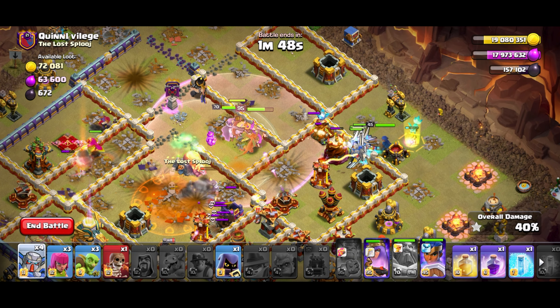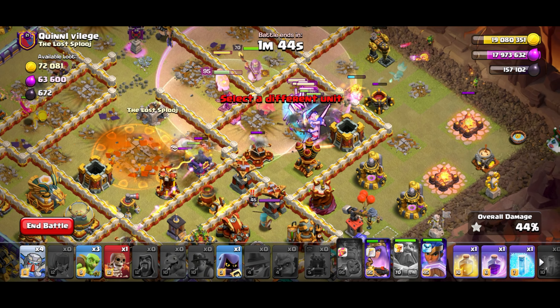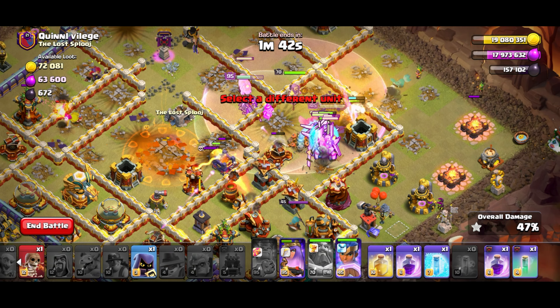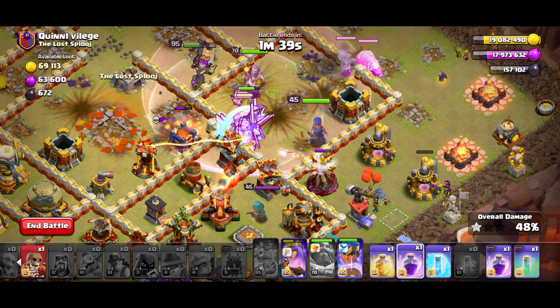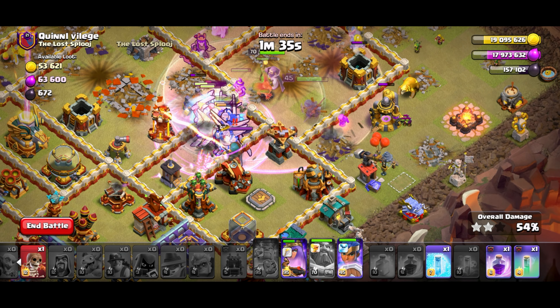Let's start the cleanup process. There we go — queen's still alive. Warden's meeting up with the mechas — that's OP. Another druid for the enemy RC. Let's go and rage everything all up along with a heal.